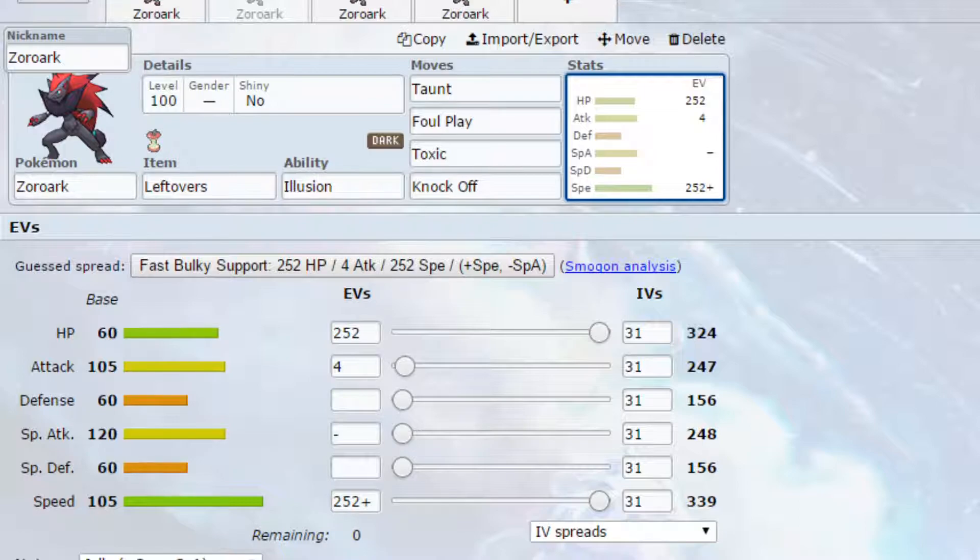We've got Foul Play — because we're not investing in our stats, Foul Play can be really good especially if a really powerful physical mon comes in. For example, Excadrill — hit that with a Foul Play and it's probably going down. We've then got Toxic, which will allow you to start racking up damage on different Pokemon. It really stops setup sweepers in their tracks because it puts them on a timer and can also start to bring down walls. Finally we have Knock Off to get rid of items, because a lot of Pokemon become a lot less scary when they don't have their items.